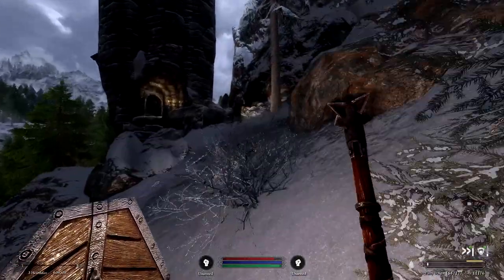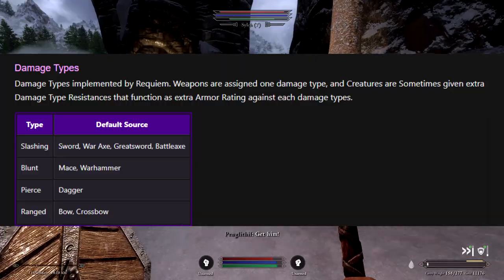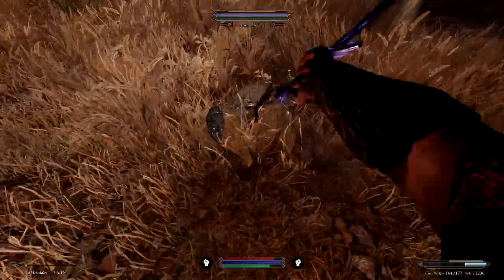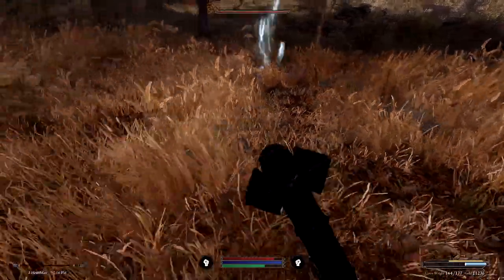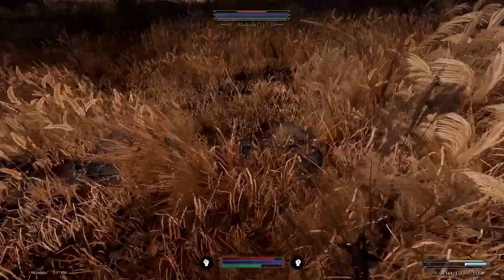With melee weapons, the first place to begin is the three different weapon types. There are hammers and maces which dish out blunt damage. These are the best against certain enemies that aren't prone to being sliced through. A great example would be mud crabs, which have a natural resistance to swords and arrows,